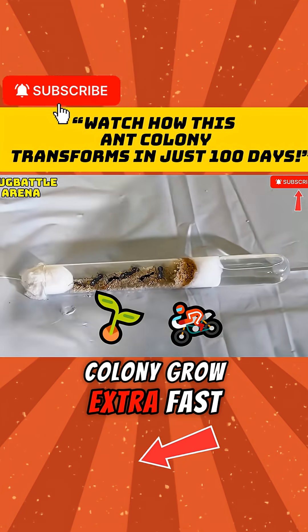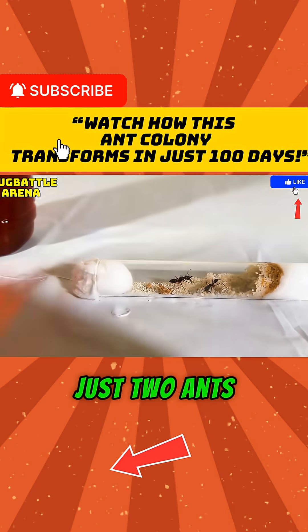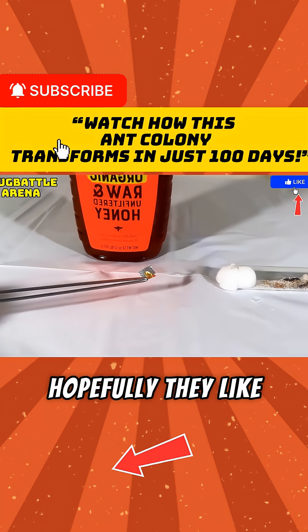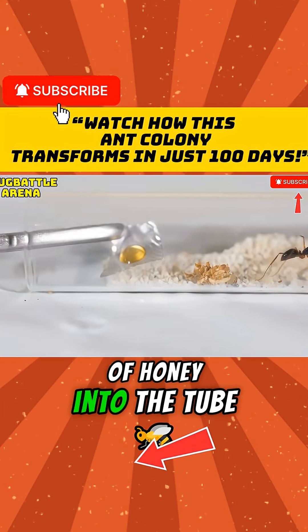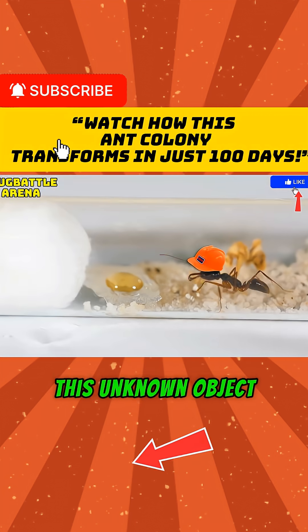I want to make my colony grow extra fast, and you do that by feeding them food. Since it's so small with just two ants, let's start with a single drop of honey. So I slid the drop of honey into the tube for the ants to eat, and almost instantly the worker went up to investigate this unknown object.